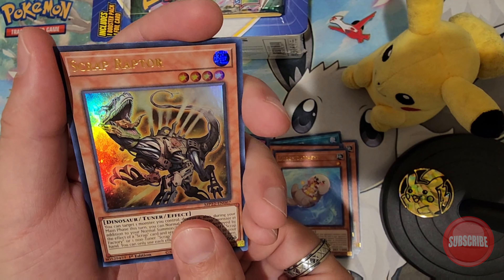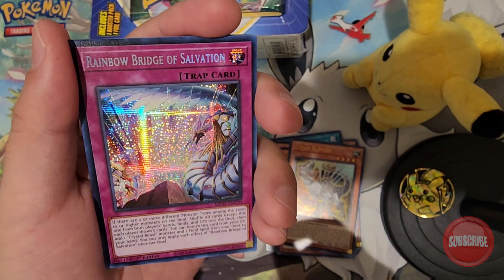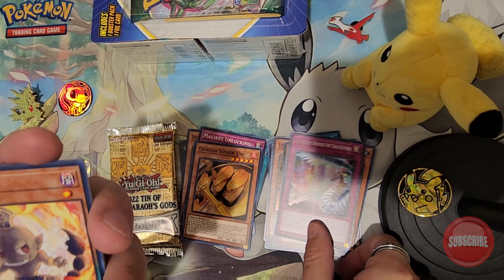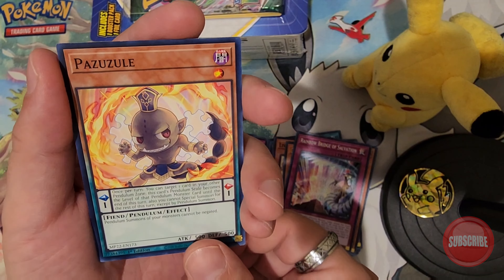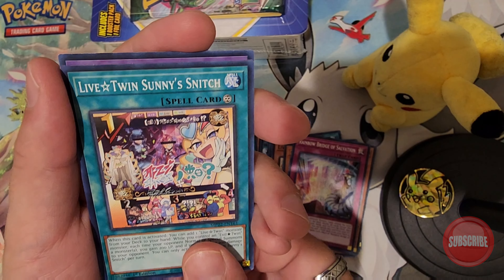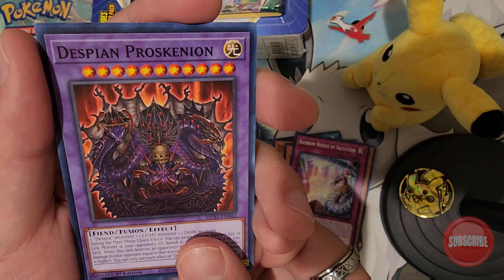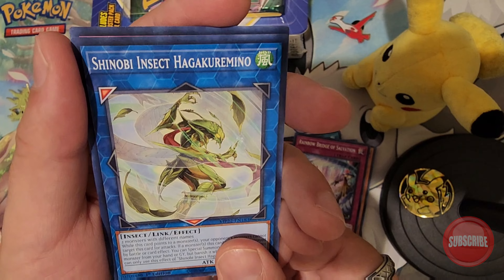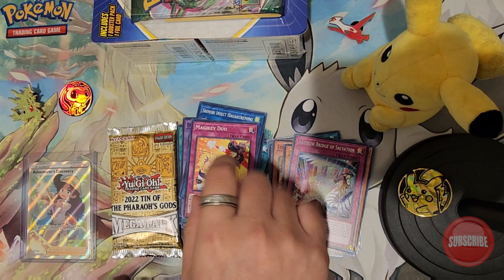Scrap Raptor, and a Rainbow Bridge of Salvation. Beautiful looking cards there. Positive, Sunbind, Life Twin Sunny, The Speed. Yeah, look at all that art they put on these cards — it's really detailed. Magic Key Duo. And that's it for that pack.